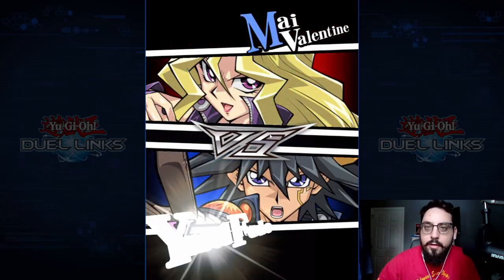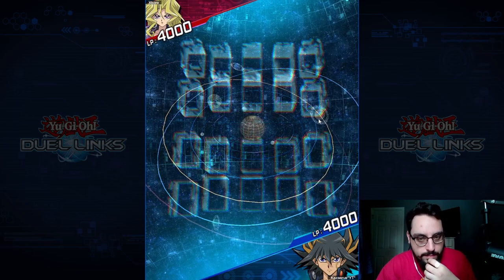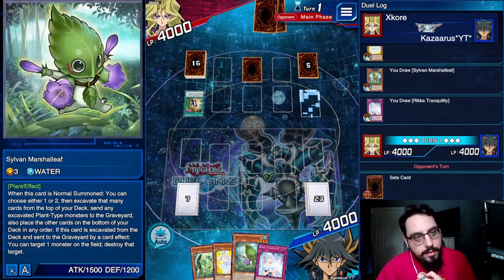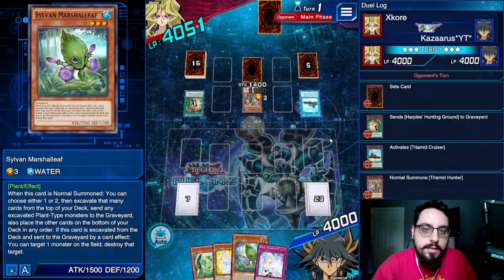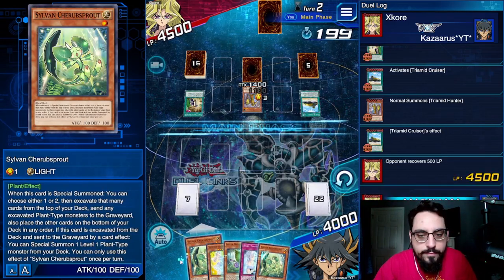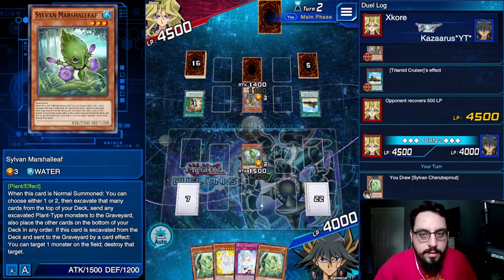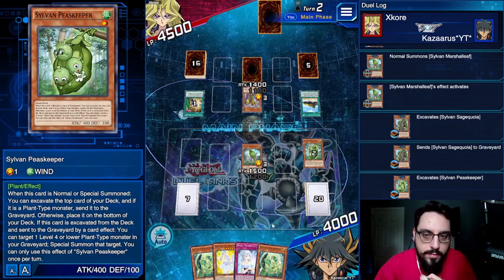Let's do another. Alright, we're going second. Harpy's Hunting Ground. Hand is playable this time. We can go Martial Leaf effect — he's so cute, he's got little flowers. Okay, I'm going to go Martial Leaf effect, mill 2. Always just mill 2, no reason not to. Sage Koya, Peacekeeper. Peacekeeper effect, target itself.